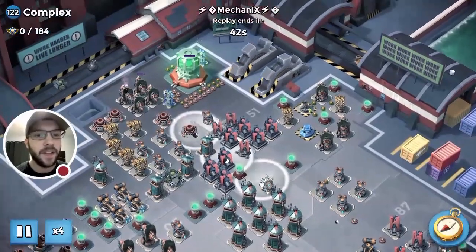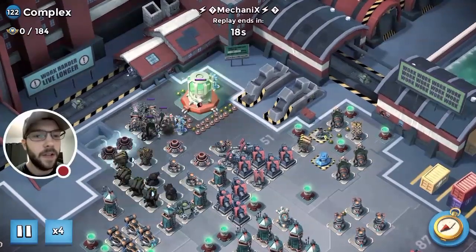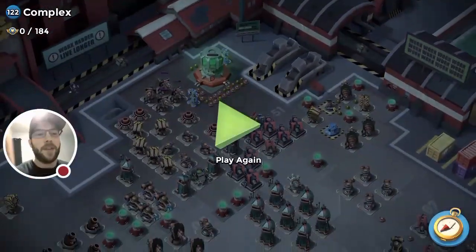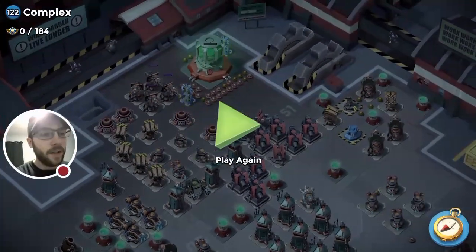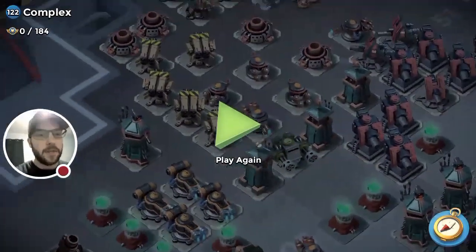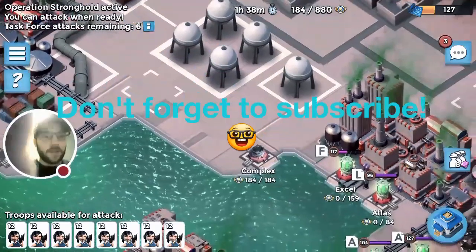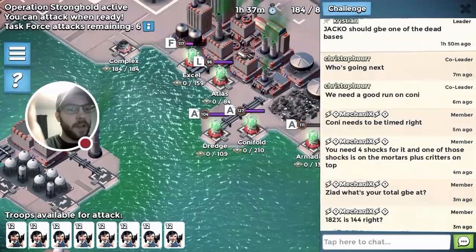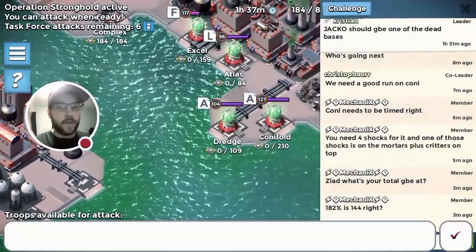I wonder if he actually steps in the mines - that would be too funny. No, okay, he actually went left properly. The problem with going this way is there's going to be three different sets of rocket launchers in range. If he'd gone the other side, he would have just had one shock and the fifth rocket launcher on the bottom right wasn't actually in range on the core. He basically did it anyways.